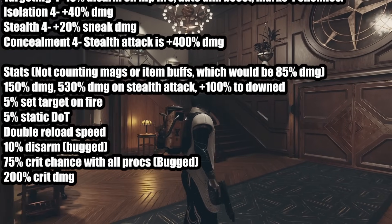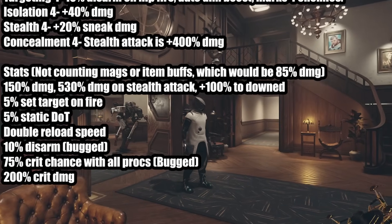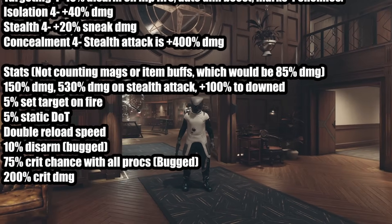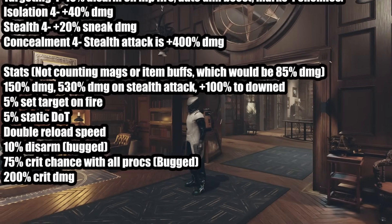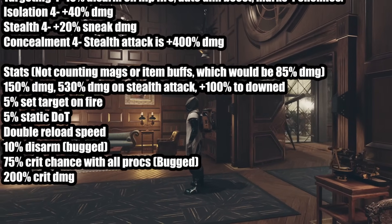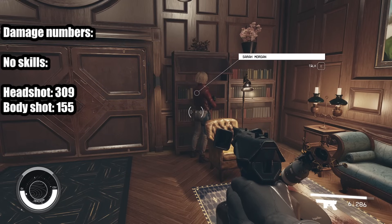Not counting your base crit chance, which I think is 5%, so it's really 80% crit chance. And then you deal 200% crit damage, which means you deal triple the damage that you normally would — which is crazy. I think crit damage might actually be 250%, but let's get to the damage numbers with no skills allocated.